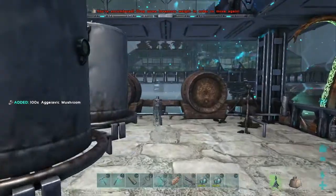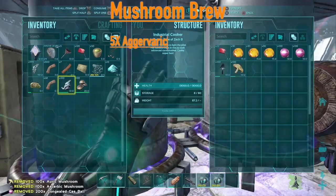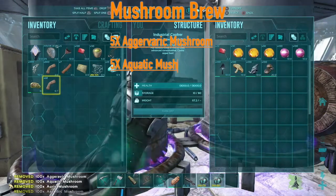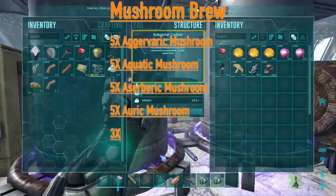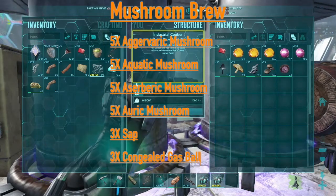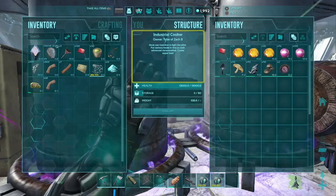This recipe guys is going to include all of the mushrooms: 5 agrovaric mushrooms, 5 aquatic, 5 azurbaric, 5 auroric mushrooms, and then 3 sap, 3 congealed gas balls, and 1 water per Mushroom Brew.